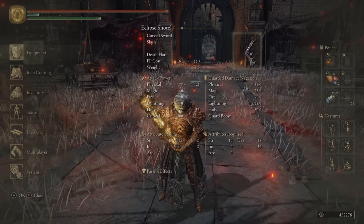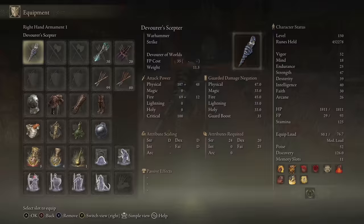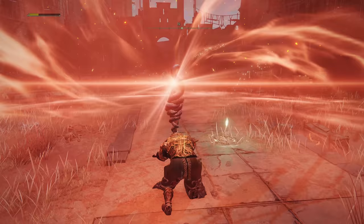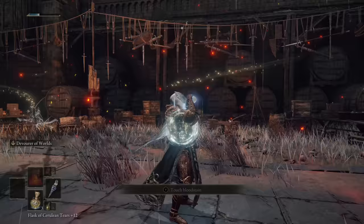Moving on to our eighth one — the Devourer's Scepter. Shape of the Serpent, Devouring the World. Unique skill: Devourer of Worlds. This is basically just a big old club to beat people with — the weapon art causes a big AoE that will vacuum in life to heal you. In my testing the damage wasn't all that high, but it wasn't upgraded, so this could still be nice just because it's a big club that also heals you.